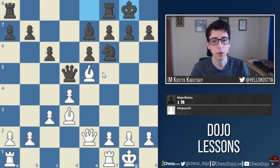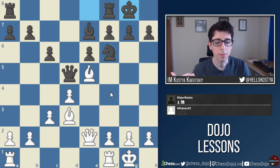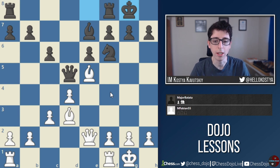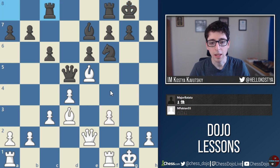That would be my approach to this position. It's really about style and pace of play — just slowly build up on the queen side, keep everything under control, and then one day start pushing on the king side with g3, h4, h5, and so on.